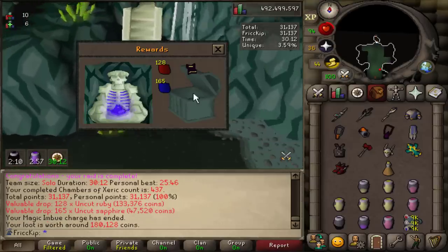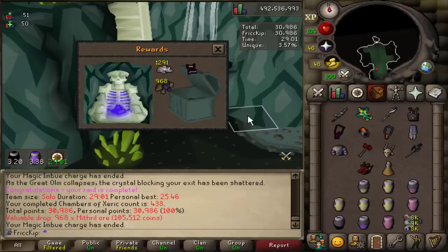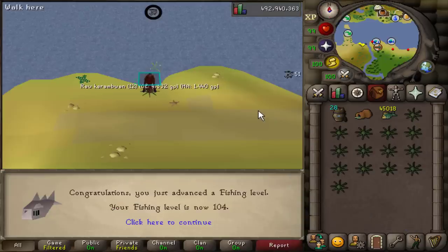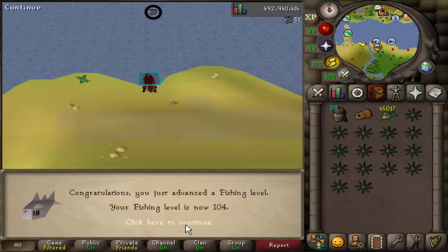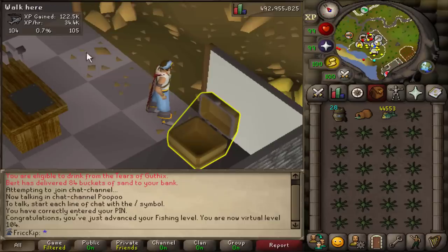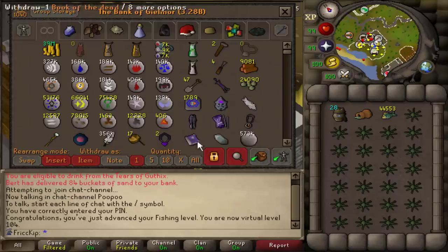I went to do some solo chambers and got some nice loot — white lights, and more white lights. I'm back here fishing Karambwans and pondering life, and I got a virtual fishing level. 104 is 21.3 million fishing XP. After spending my whole day fishing, it is time to go play the game again.